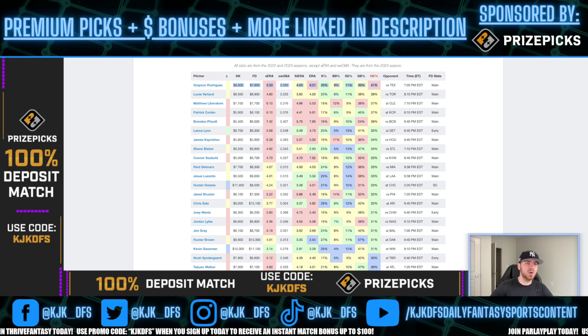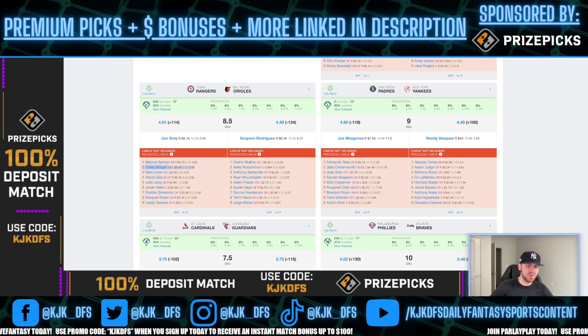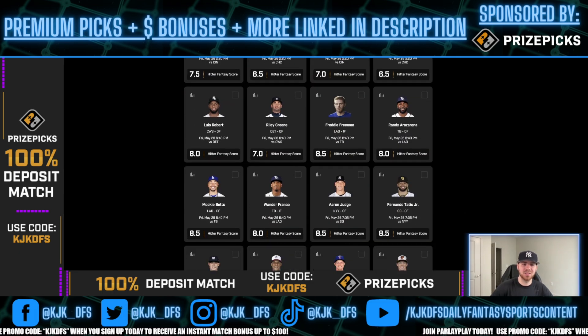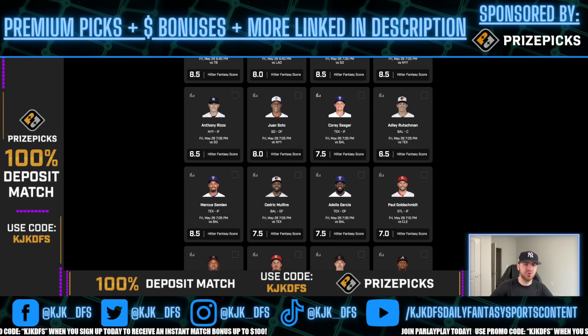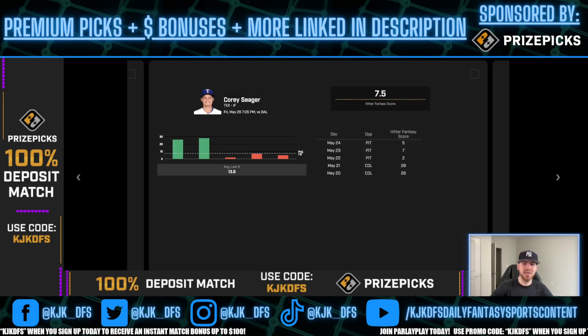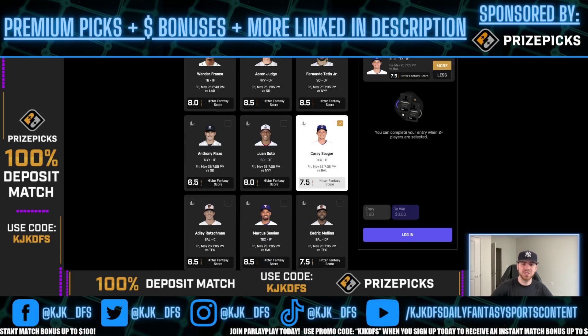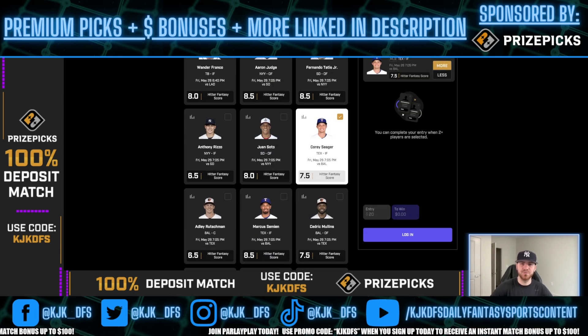Pick number one: we'll be going with Corey Seager in the two spot. They are on the away side, so no matter the score they'll get guaranteed at-bats in the top of the ninth inning. Corey Seager has been playing great since returning — hasn't hit the last three times out after having two big games, but I do expect him to pick right back up. The line is 7.5 hitter fantasy score, which is very friendly — no push number like 8.0. We're going with the over 7.5 hitter fantasy score for Corey Seager.